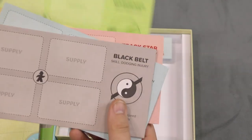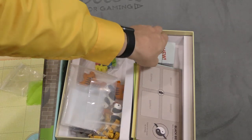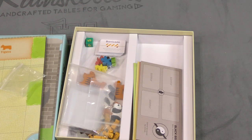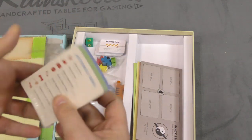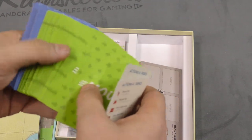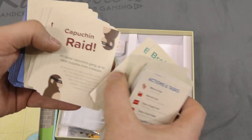These are the different people. Are you the gardener in the black belt? You can dodge injuries — you can't be hurt by animals. And then one more deck of cards here. Your actions that you can do. These are move cards — all the animals are moving.